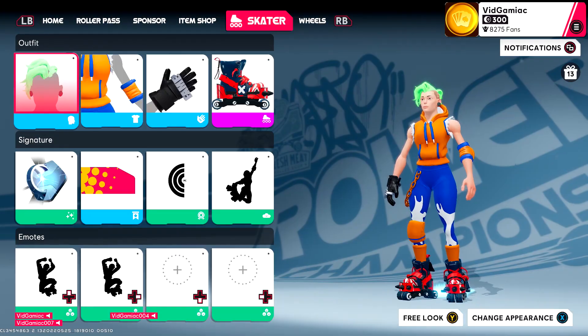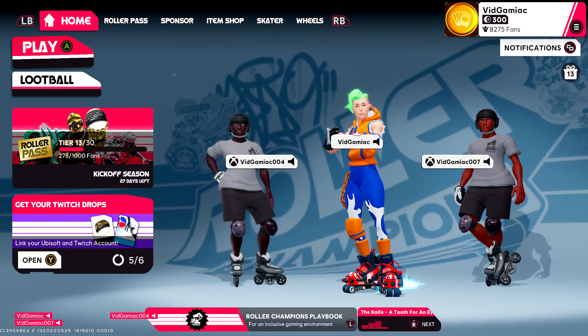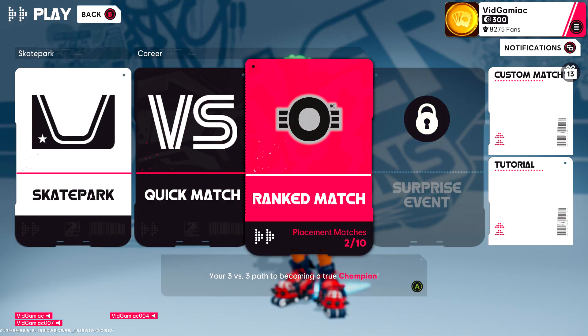So everything on the top most row: your head, your outfit, your gloves, and your skates need to be rare or higher. Once you have that set, just make sure you get into a game. This has to be a quick match or ranked match, and all you have to do is just win.